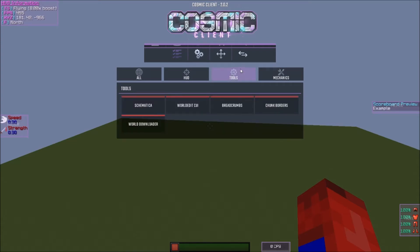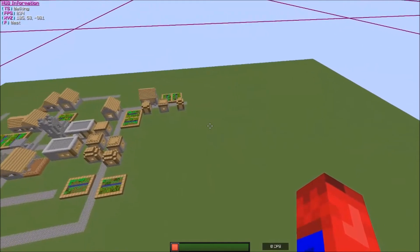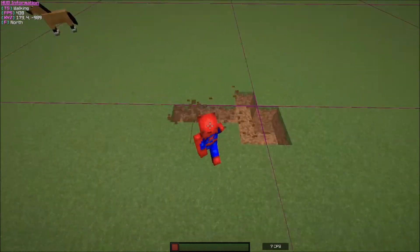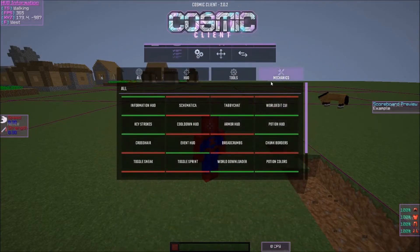Toggle Sneak is also there — I don't really use it. Under Tools, there are things like chunk borders. You can turn it on and it shows you the chunk grid. It can help you get claims easier. I'll turn it off since I don't need it.